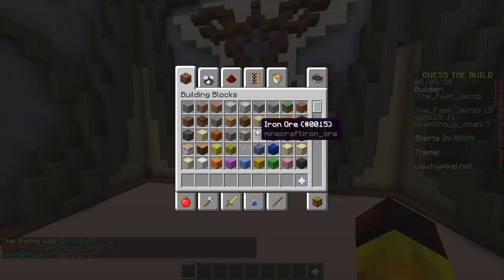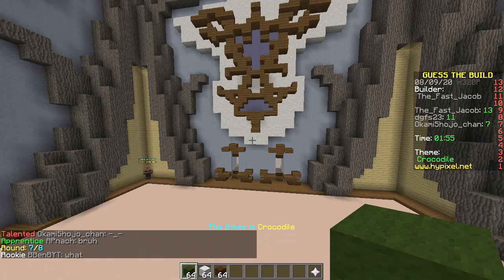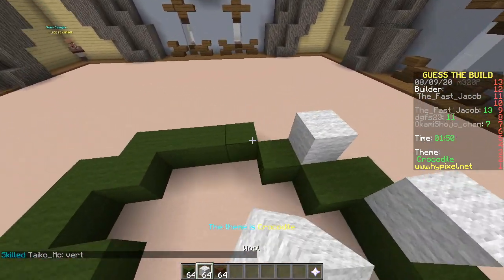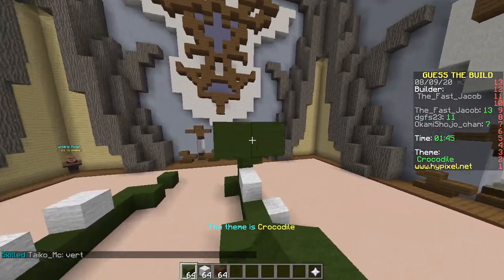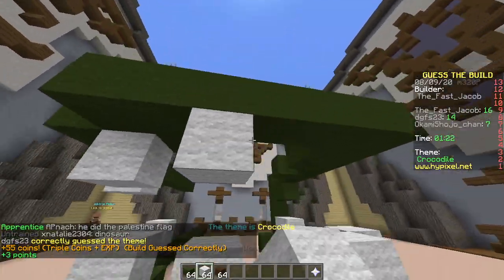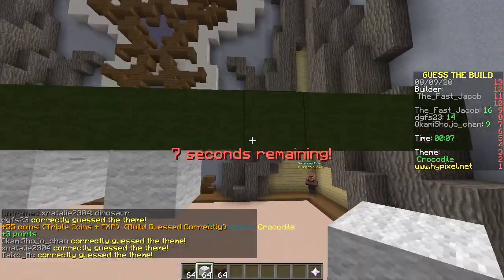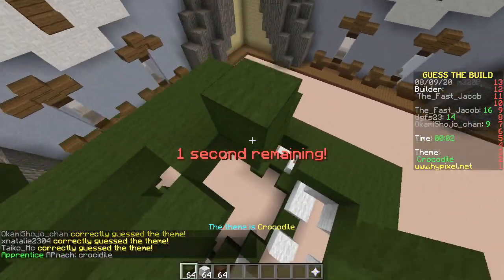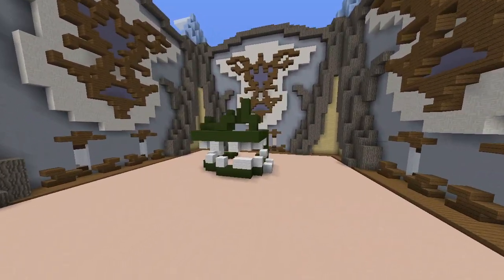My turn. Let me show you how a real man builds. Green stuff — in the shape of a turd or your face? Crocodile, it's so obvious! Got it. Really, so fast? It's because I'm good at building. I don't even have only three other people guess it so far. Boom — crocodile. Looks great, good job.